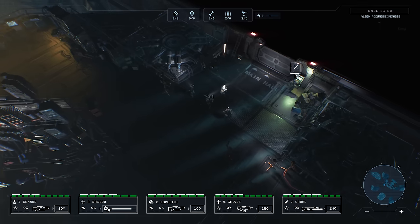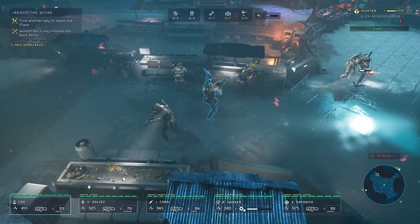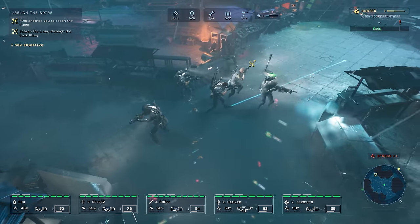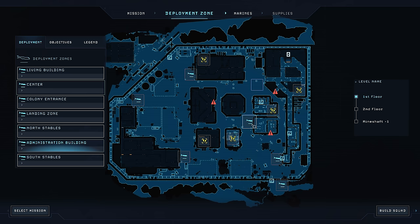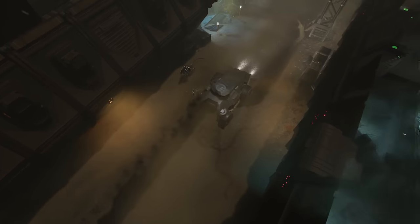Weld doors or hack terminals to secure your future paths, place deployable motion trackers to monitor your surroundings, and unlock new landing areas for your APC to increase the chances of your full team's survival and make further expeditions easier.